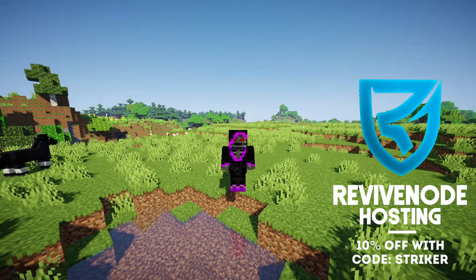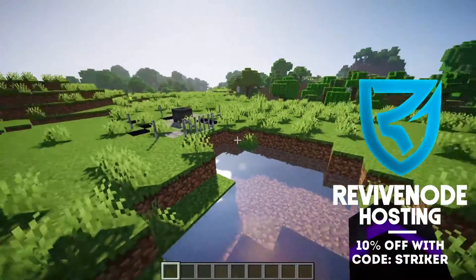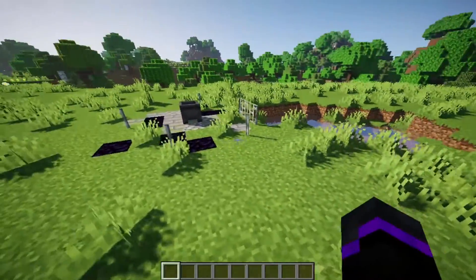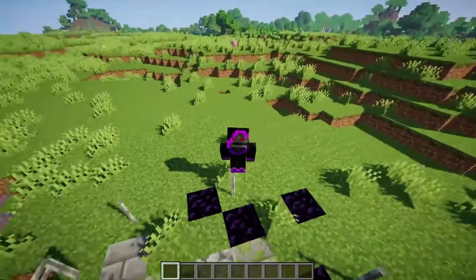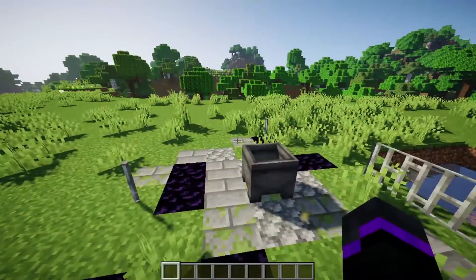Hey guys, welcome to a new plugin showcase. Today we've got Loot Crates — a pretty cool and fairly new plugin on Spigot. The link is down below to download it and add it to your server. It mainly works on versions 1.14; the developer is trying to add cross-compatibility, but it's only been out for a few months.